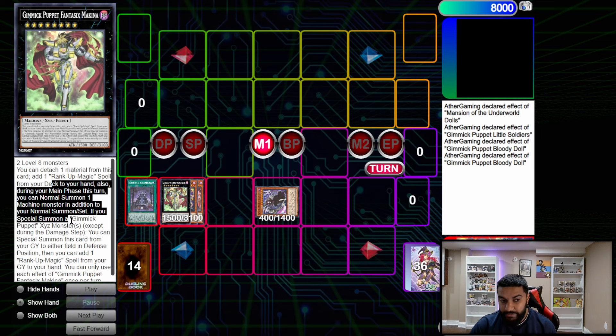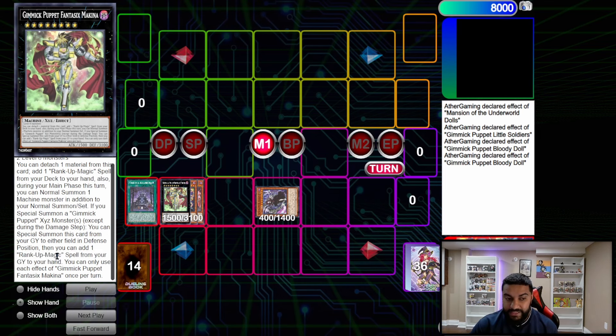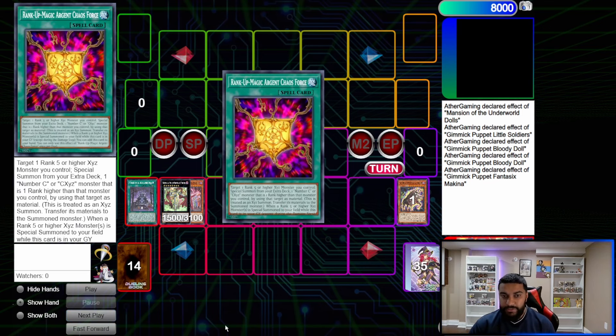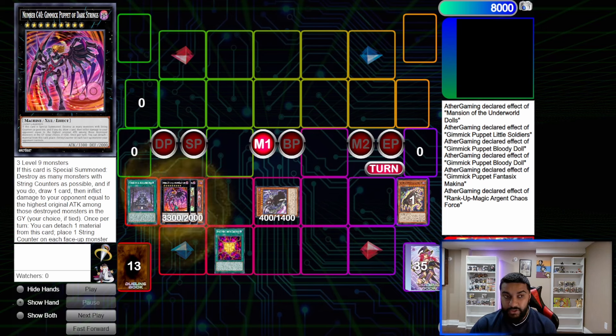Fantasy Six Machina: detach one to get a Rank-Up spell, and you get an additional normal summon — which is very important. If a Gimmick Puppet monster is special summoned to your field, you can also add a Rank-Up spell from your graveyard. We detach Cattle Scream to add our Rank-Up, then activate Rank-Up, target Machina, and go into Gimmick Puppet of Dark Strings.